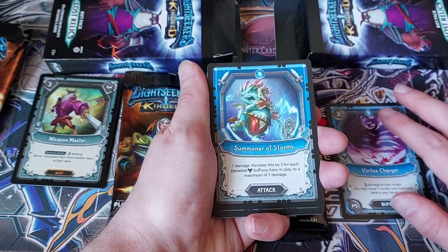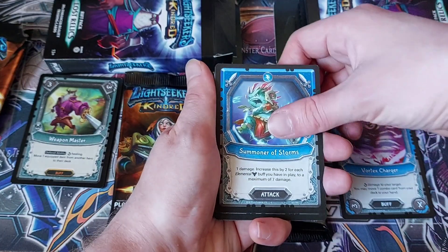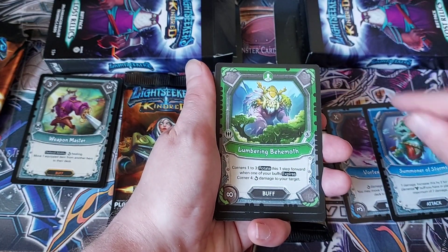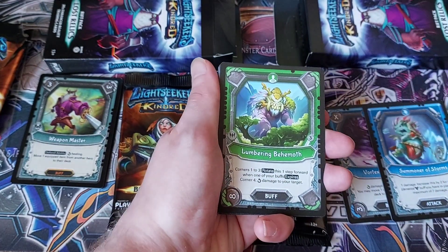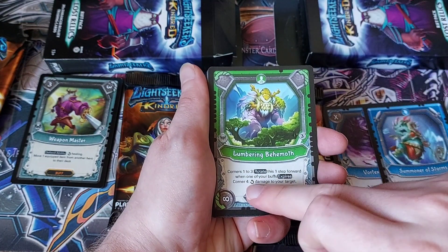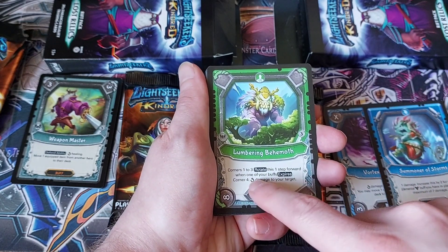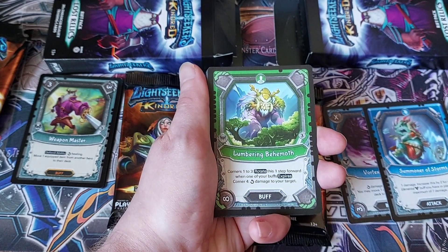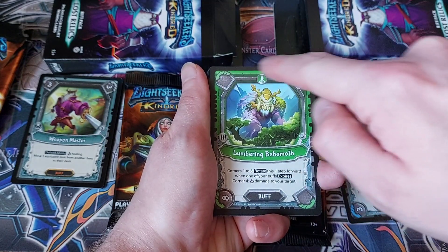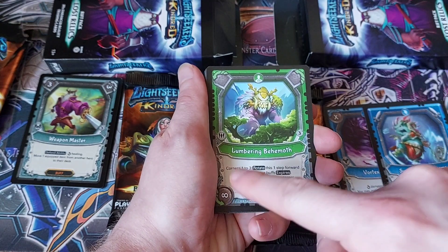Summoner of Storms, one damage. Increase this by two for each elemental buff you have in play, to a maximum of six — that's not bad at all. Lumbering Behemoth — he's in one of the starter decks. Corners one to three: rotate this one step forward whenever a buff expires. Corner four does that much damage to your target. So you're going to expire three buffs, and then the next turn it turns onto this eight and does eight damage.